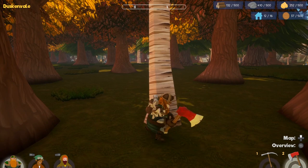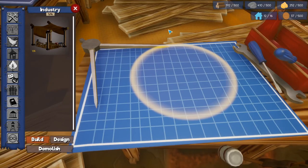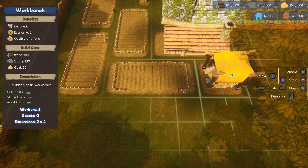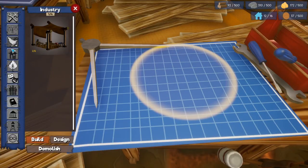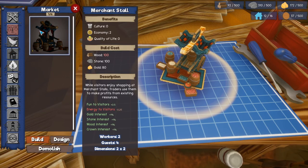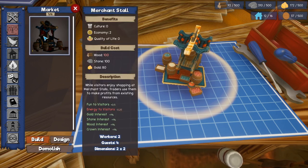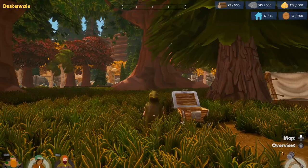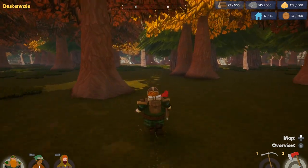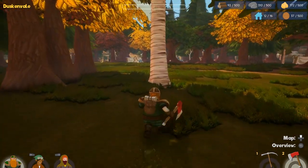Now I can go build that market stall. Right now I'm just showing you the sort of domestic part of the game. I can build it now. Let's throw it over here. I also wanted to build another workshop. I'll show you a little bit more of this city-building management and then I'll show you some of the other stuff that's in this game, because there's a lot of it.